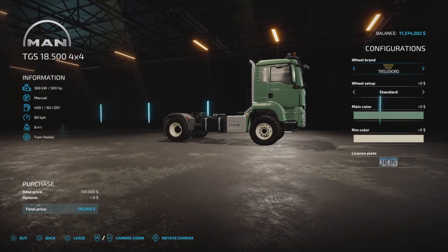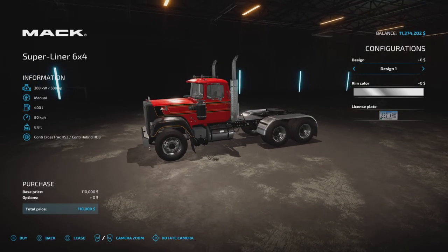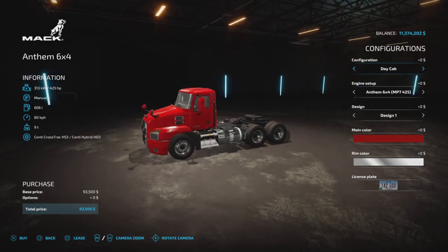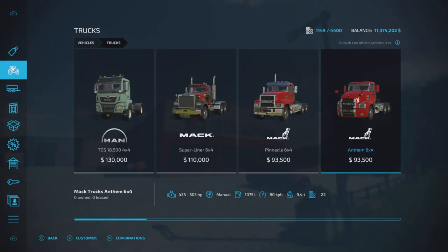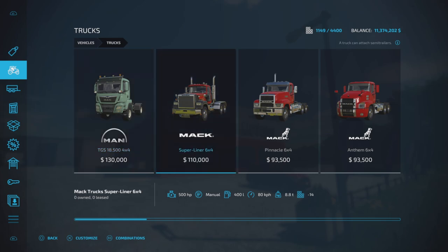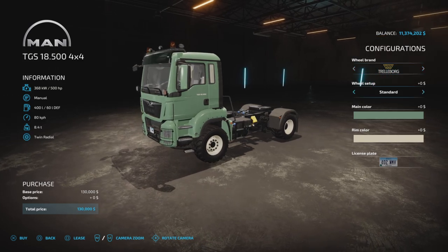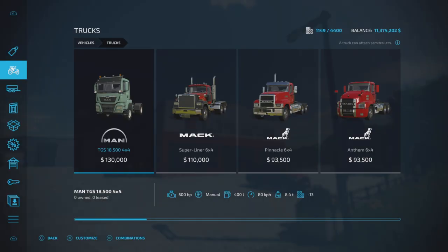It's got good ground clearance on the front - it doesn't have a large overhang like the Macs do. Looking at the Superliner, not a huge overhang, but particularly on the Anthem there's a bit of an overhang on the front wheels, so if you try to drive it off-road there's a good chance you'll get stuck because it's basically designed for the tarmac. The MAN is reasonably priced for what you get. You can change the color and choose your wheel type between wide and standard. It's just a good all-round semi-truck.